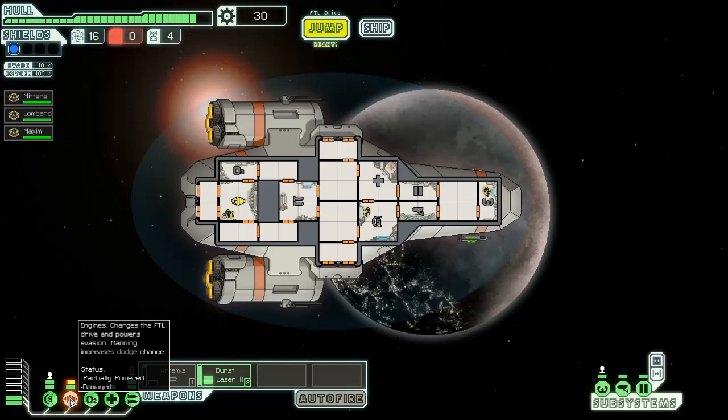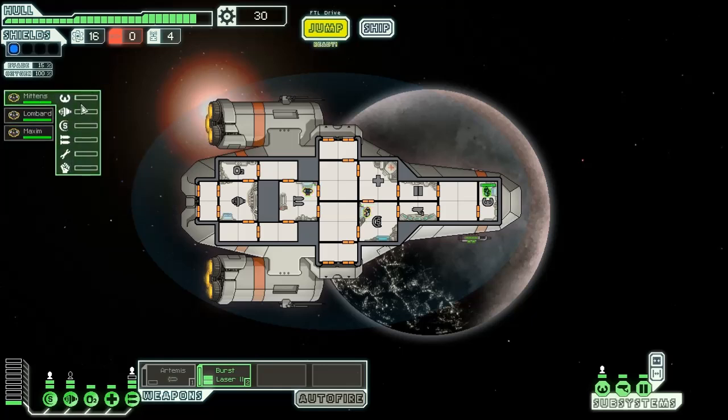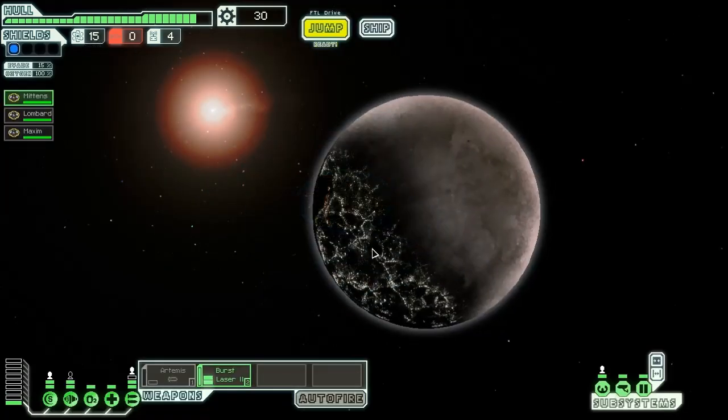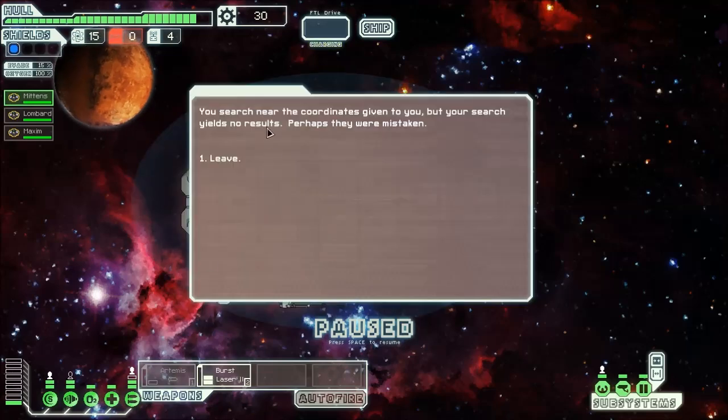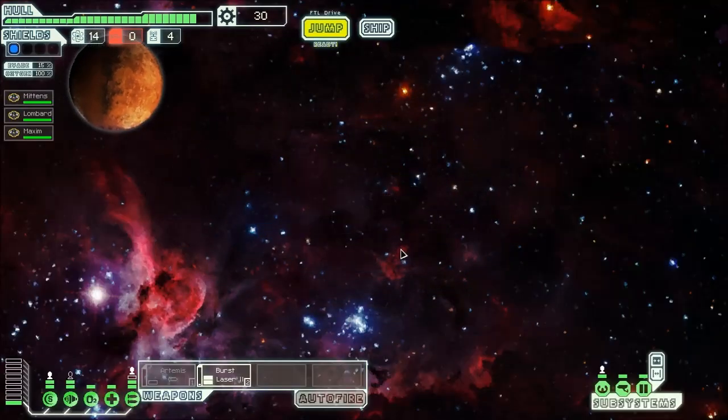You may also notice that crew members have little skills. As they work in these areas — for instance, weapons and repair — they get better and better and have little bonuses. See our pilot? That's cool. Now, this is the rebel fleet. If we're in any of these sectors when the rebel fleet is here, you get really tough rebel ships — insanely hard rebel ships, and they're not very friendly. You don't want to be caught in that at all, but you want to leave it right to the last moment if you can.